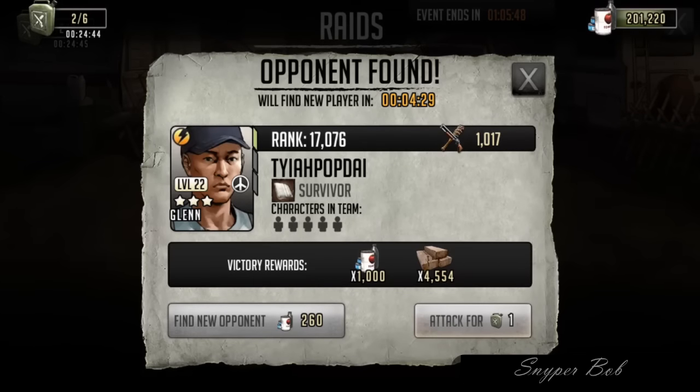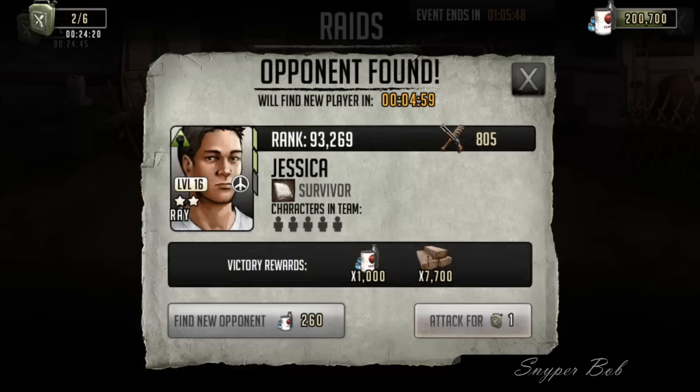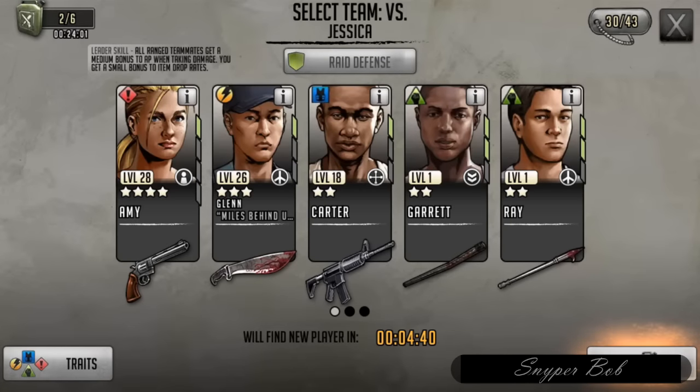We're just going to go to Find Opponent, and what we're looking at is the victory rewards. Most people just look at the level of the character and want to pick a low-level character they can beat easily — we want to do that, but we also want to pick based on materials. We'll cycle through and look for someone with the max we could receive. Here's one with 7,700 materials and this person's level 16. Typically we pick somewhere around level 10 to 15 with max materials.